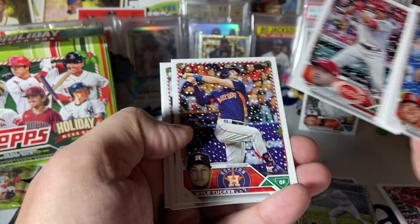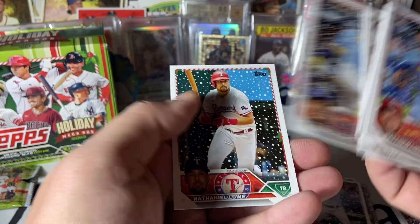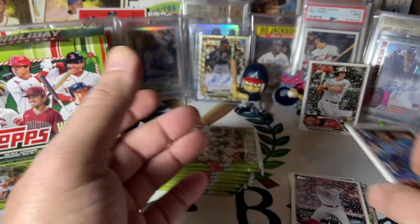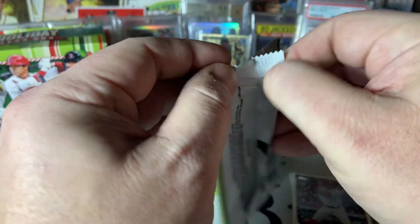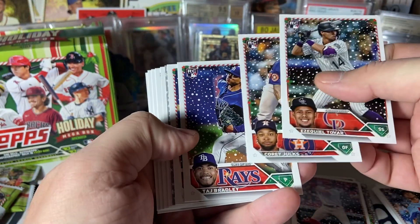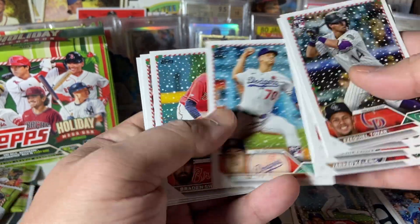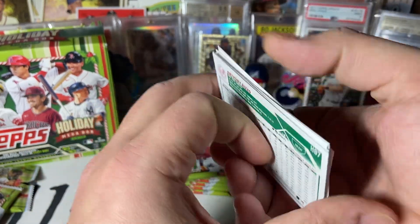Jimenez. Spencer Steer rookie. Wander. I hope the short prints are turned around so I'll know where they're at. Marcus Simeon metallic. There's a nice Brayden Shoemake — former Brayden Shoemake.